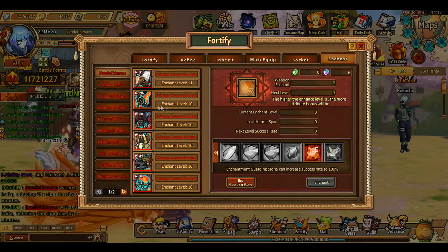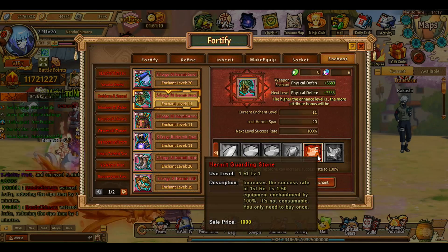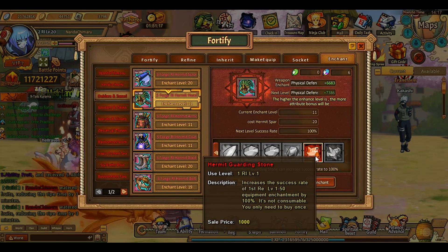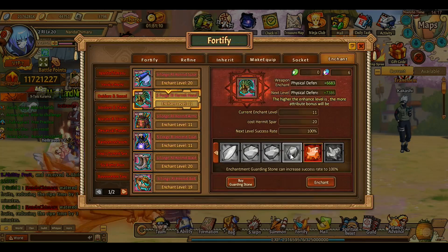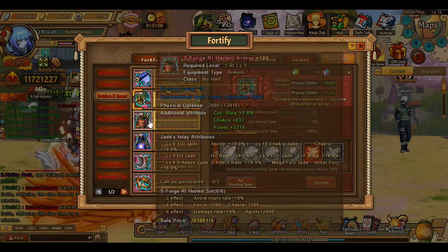I've wasted so many spores - I know what I'm talking about. Definitely buy the stones. Look at the level you need it for - I bought the first reincarnated hermit guardian stone. If you need level 115 gear, you buy the nirvana stone. So look into which one applies to you.